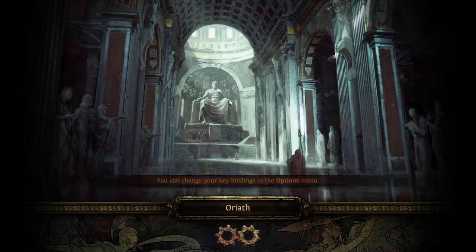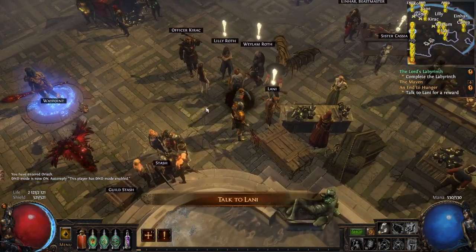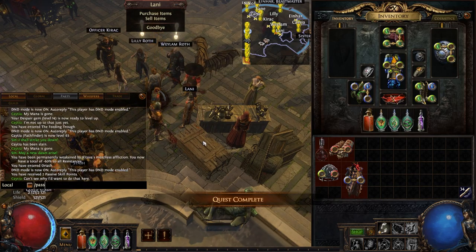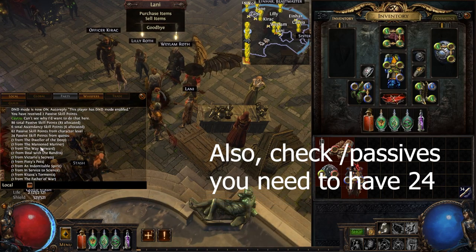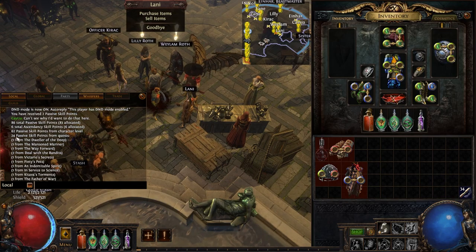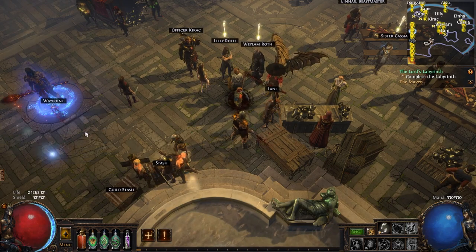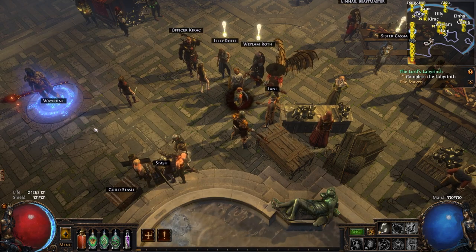Complete the epilogue — I'm not gonna spoil any of it so you do it yourself. When you're finally in your hideout, start doing maps. Your next leveling goals are shown in Path of Building — just go through the atlas completing maps one by one. Your next item objectives will also be listed in Path of Building. As for the min-maxed version, I'm not quite ready to talk about it yet because I'm personally unsure which one is better — either frenzy charge stacking or just a general build.